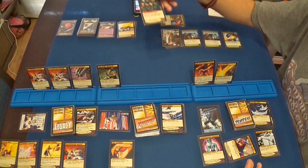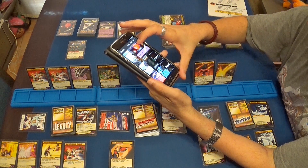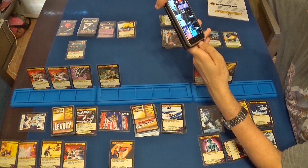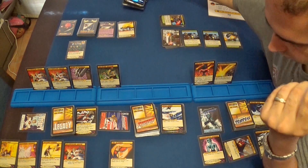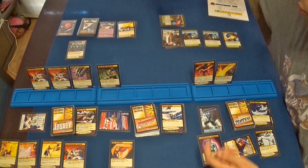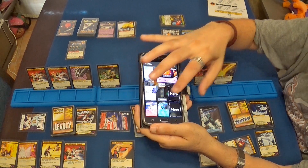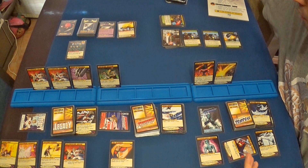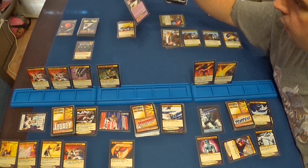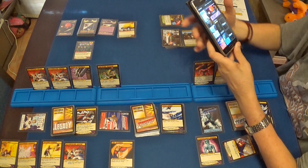Turno del Baron Blade. Juega el batallón Blade, que hace cinco puntos de daño al héroe con más puntos de vida. En ese caso puede ser Tachyon o Tempest; Tachyon ya no tiene su protección, así que va a ser Tempest, que tiene la resistencia de otro mundo. Tempest recibe cinco puntos de daño que van a ser cuatro. El Baron Blade reparte tres puntos de vida al héroe con más puntos de vida, que es Tachyon, dejándolo en veintidós.